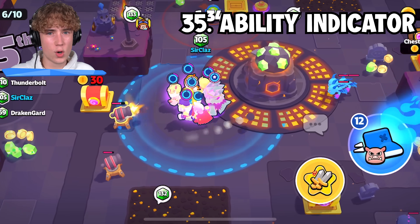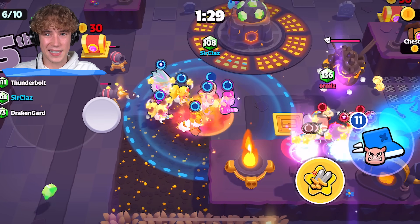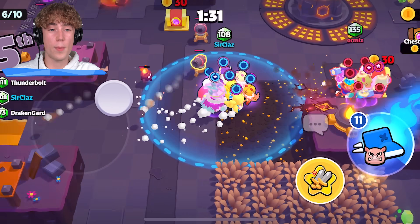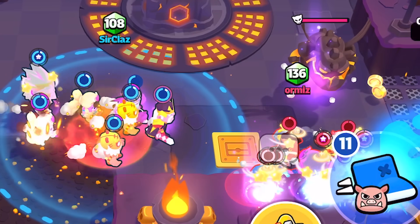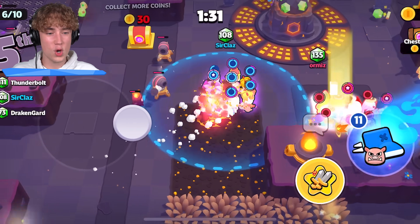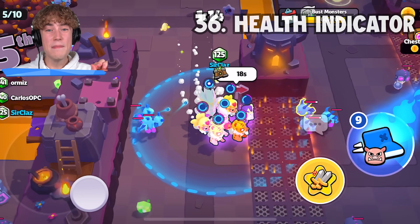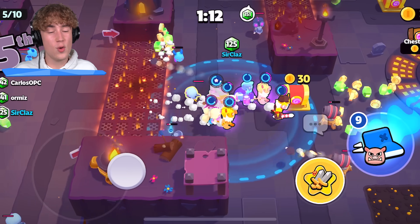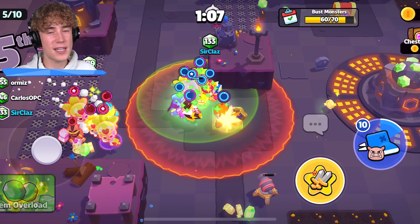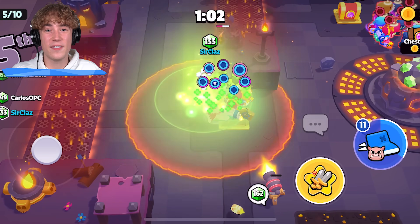A very important stat that people ignore is the purple circle above your character's head — this indicates when you're going to use an ability. For example, an Ice Wizard's Ice Fan attack, which can wipe out entire squads, will only happen if the purple circle completely fills up. So if you have a full flashing purple circle, go up to a player with your Ice Wizard and take them out. For the next tip: know your health. The blue circle above your head is the most important stat in the whole game. If you have a really OP squad but only half your health, someone's going to wipe you out. If you see enemies with a low blue circle, go fight them.